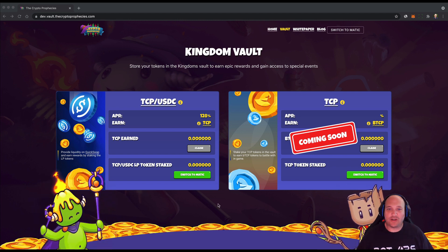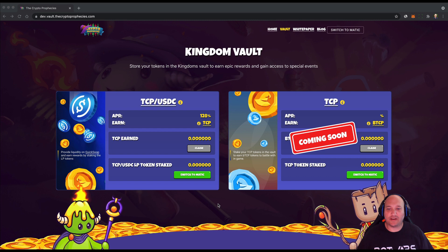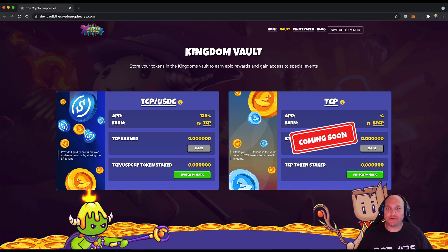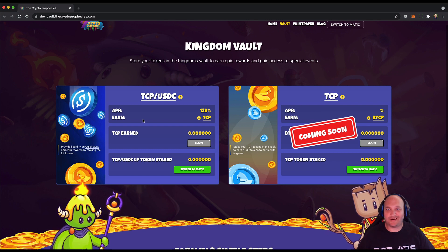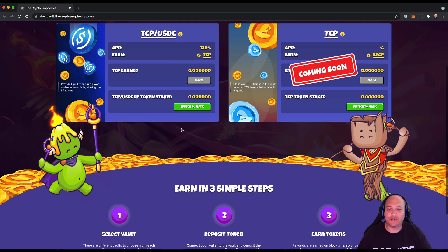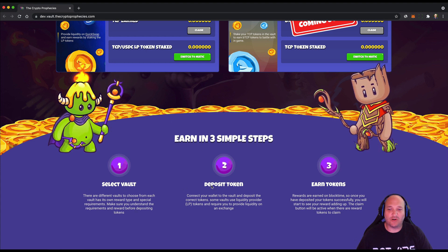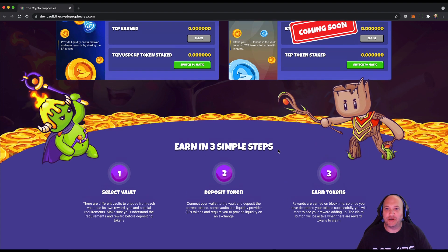We're looking to release this in the next week or so. On the Kingdom Vault you'll be able to stake different tokens in different vaults. For most people it should be three simple steps: you select the vault, deposit your tokens, and then start earning.